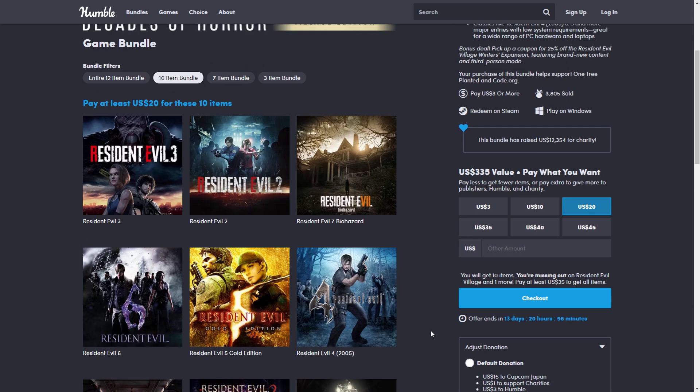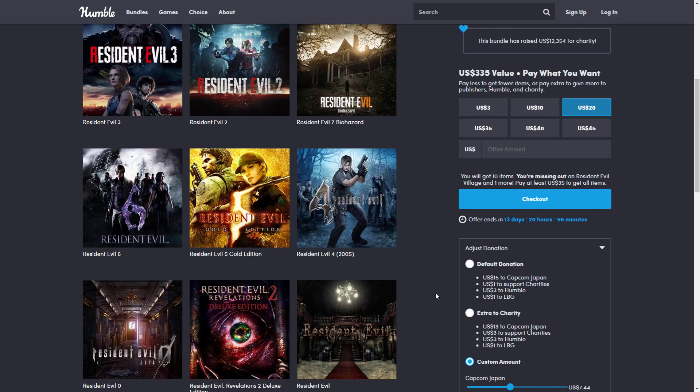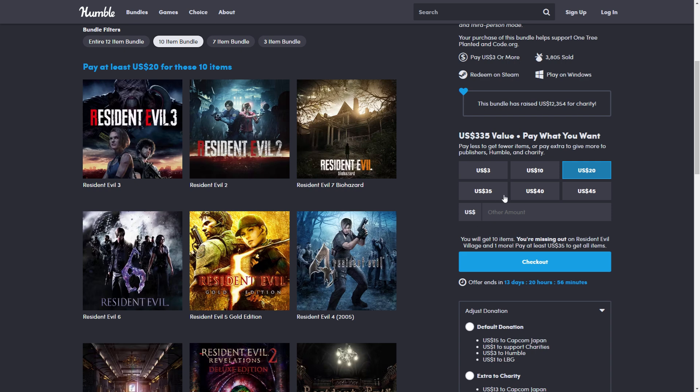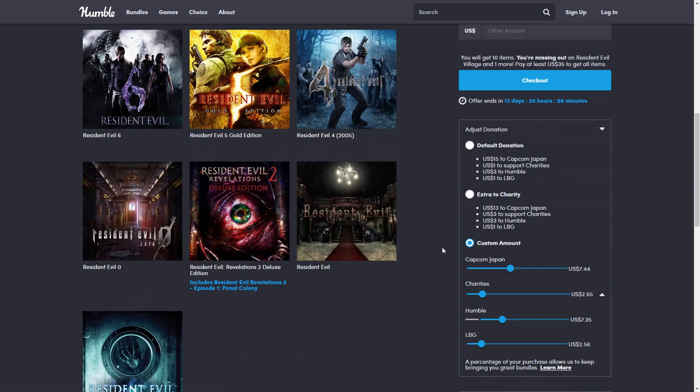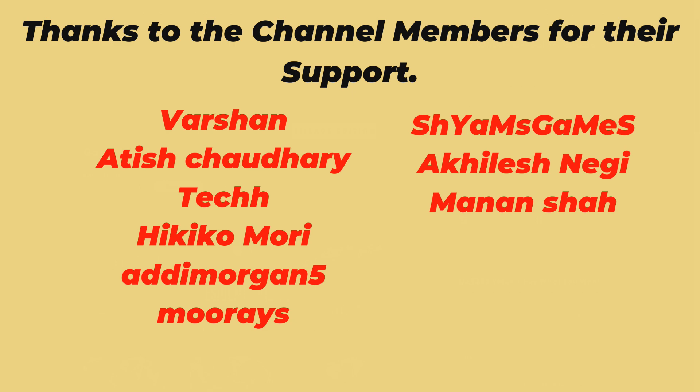Also, if you want I can do giveaways for some of these keys, and if you have spare keys I would be happy to take them as well. Personally I really want Resident Evil 3, Village, and Biohazard, but I don't mind checking out some of the others too. Links are in the description — let me know what you think of this bundle. I think it's fantastic. Thanks for watching, see you next time.